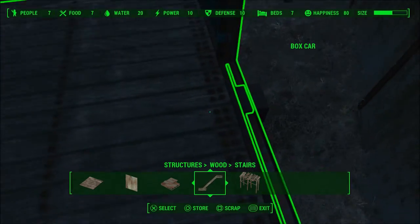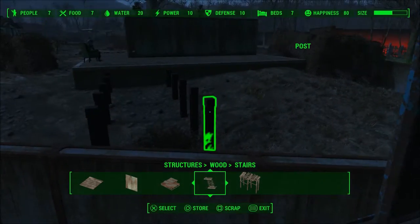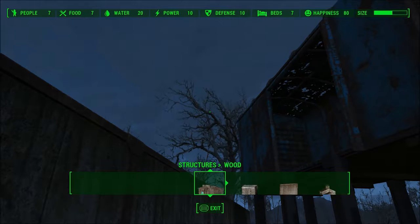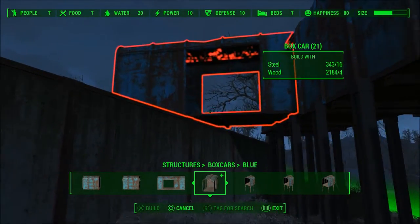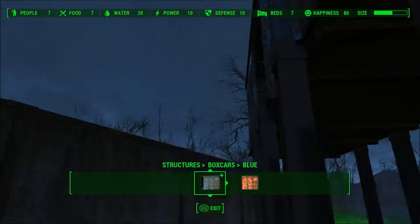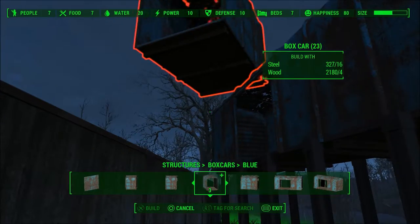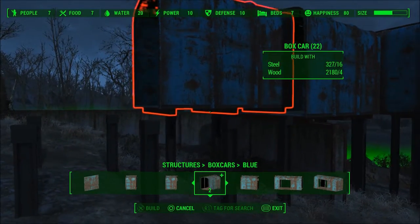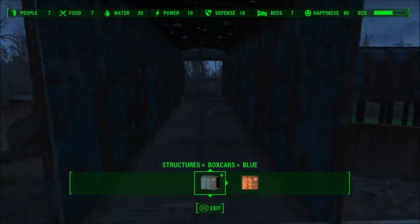When you get here and build this, you have to take the big boxcar and put a third big boxcar off the side here — like this — and then that's how you gauge the distance of the poles, because you really can't eyeball it effectively. Now I'm just going to clip on the rest of these because I already did that. Boom — and yeah, Mama Murphy's in her chair and I can't get her out, which is annoying.